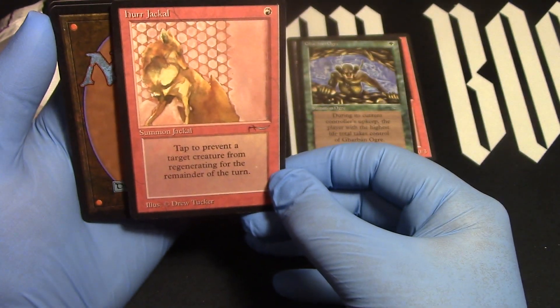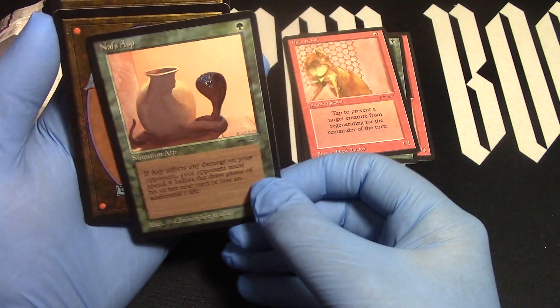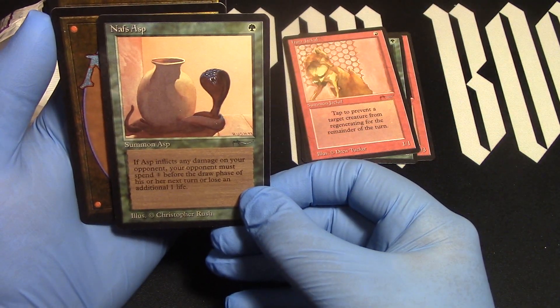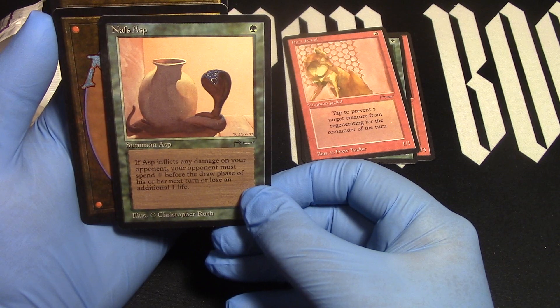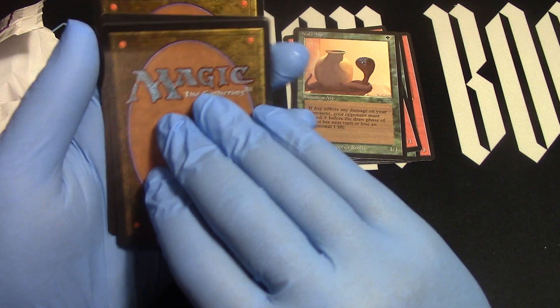Herd Jackal. It's a Herd Jackal. Nasp Asp — the dark version. There we go. I think I need a light version — I can't remember.